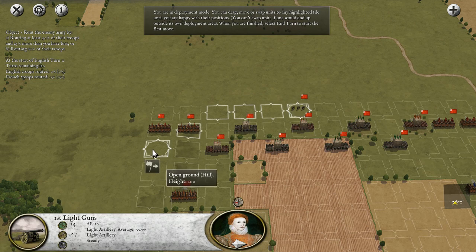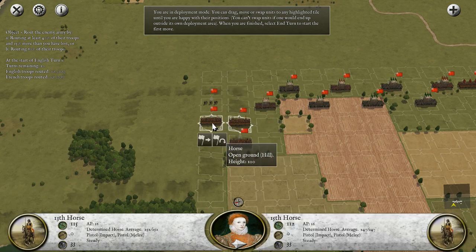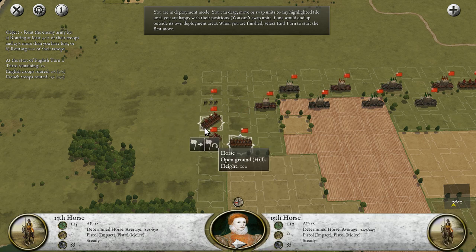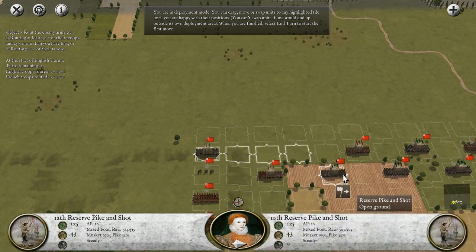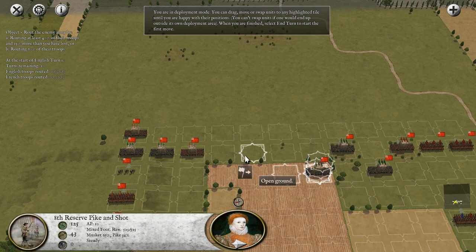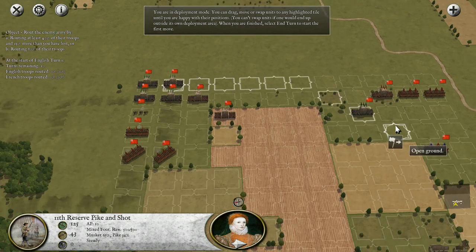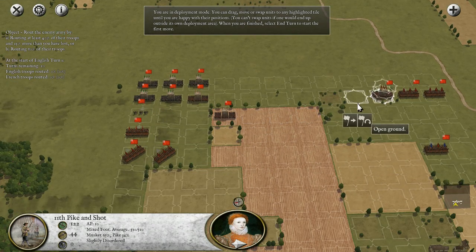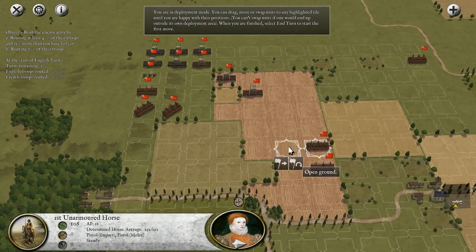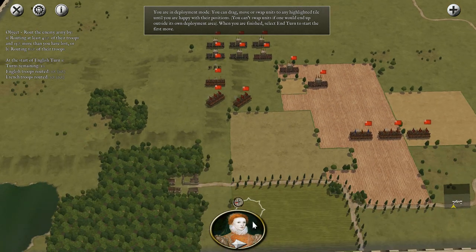We've got a lot of reserves. It's a light gun unfortunately, so what we might do is get most of this cavalry to swing to the left, and have the artillery in the center of the army while everybody else moves around it. We've got a lot of reserve pike as well, so we'll locate most of them in the center. These are unarmored horses, so they'll keep back.